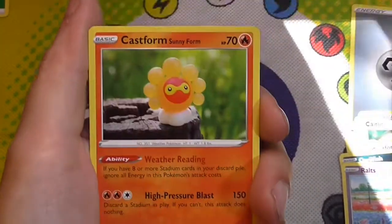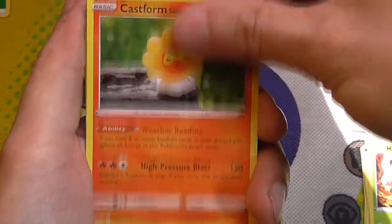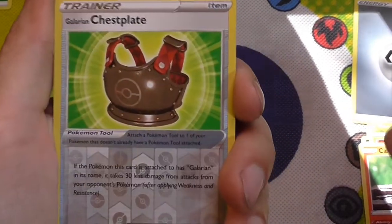Heracross. Castform Sunnyform. Galarian Chestplate is the reverse.